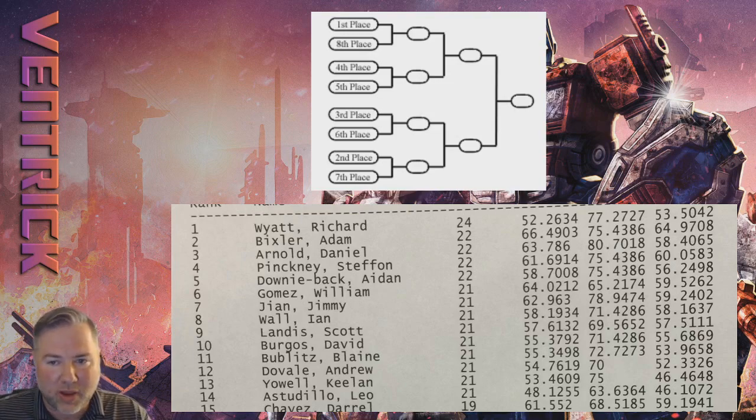In the finals we had third seed Daniel Arnold versus eighth seed Ian Wall — Daniel Arnold won the tournament. One more thing about the top eight: in the Swiss rounds, who goes first is decided by a random method such as a coin flip or rolling dice. But in the top eight, the higher seed gets to choose whether to go first or second, which is a significant advantage. With all the top seeds getting knocked out early, Daniel Arnold had the choice the whole way through. I hope this was informative and helps anyone planning on attending future large events. I'm Ventric — that's a wrap.